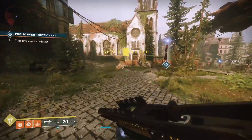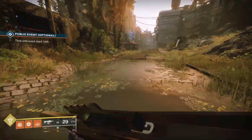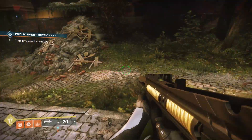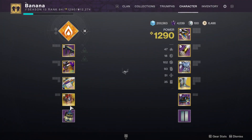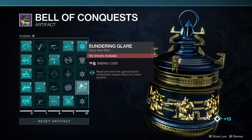Hey what's up guys, I am Banana and today I am here to talk about an artifact mod in Destiny 2 that is going to increase your DPS by a lot. You may be thinking Scrub just talked about this — and yes, Scrub did talk about an artifact mod that increases your damage, and that mod was Sundering Glare. It stacks with Divinity and it is really good because it weakens enemies for hitting precision hits.